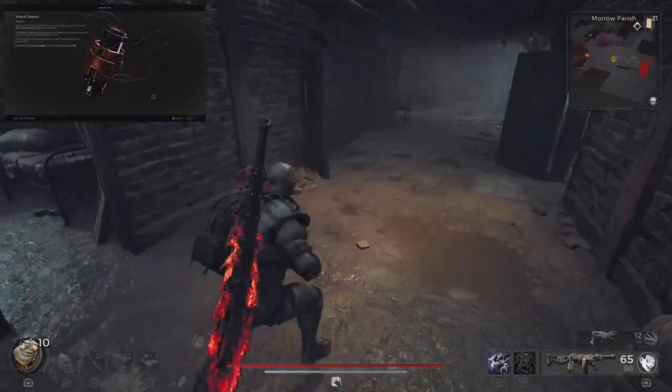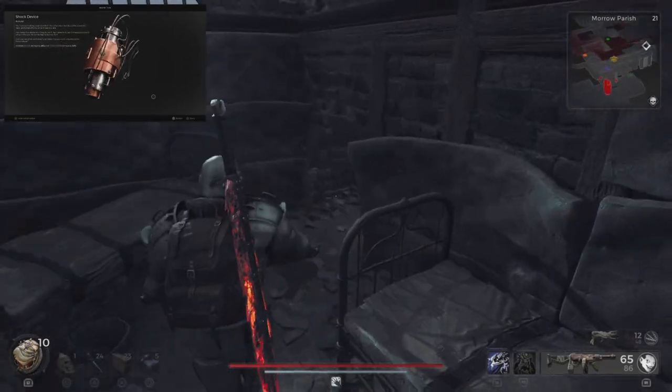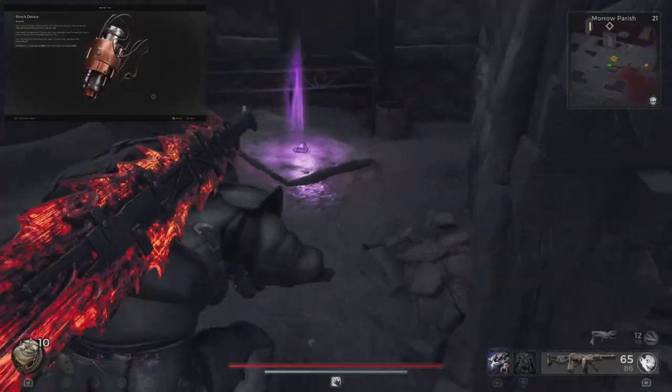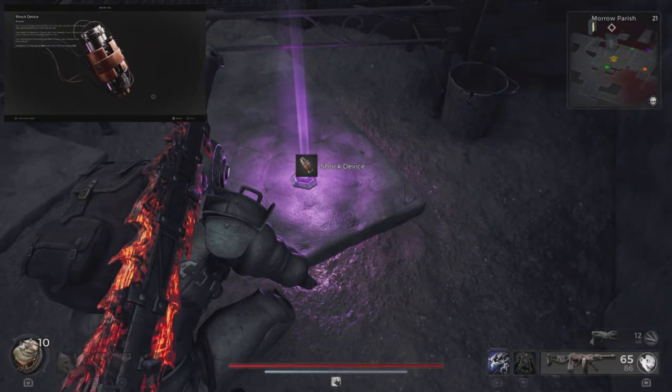While you're in the building, if you go back down to the basement and into the first room on the right, you'll notice there's a small hole in the back. Go through that hole into the locked-off room and you will find the shock device.